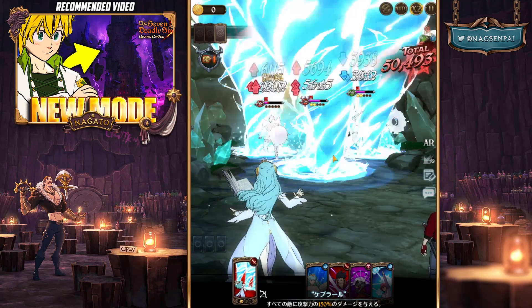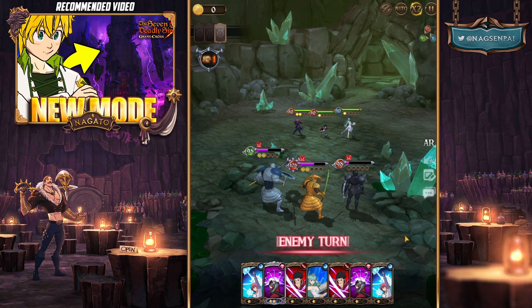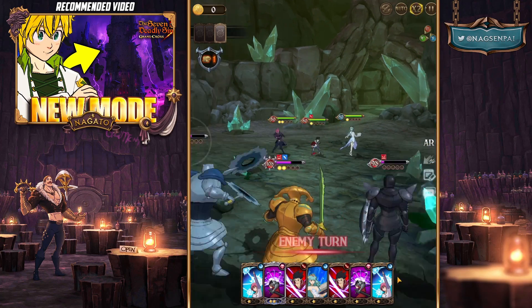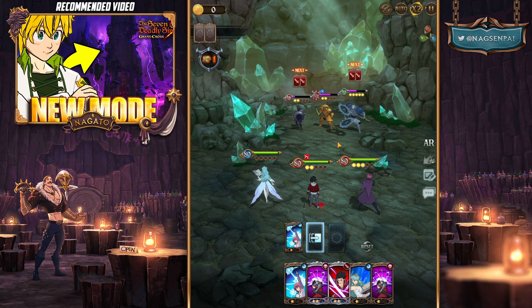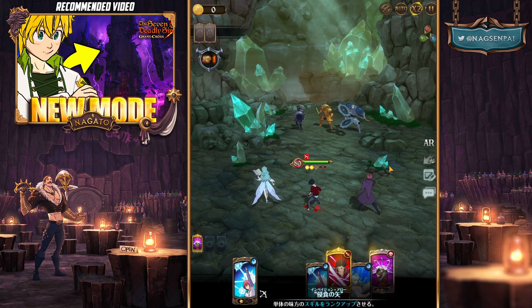Unlike the other Zeldris who relies on creating crits - if he doesn't create he just doesn't do damage - this Zeldris is quite different and doesn't rely on that. I want to show Zeldris without eastern buffs first, just by himself. He has really good animations by the way.